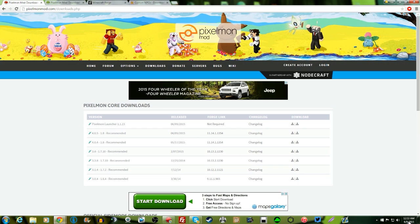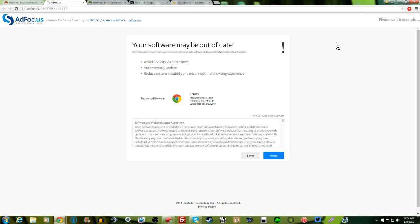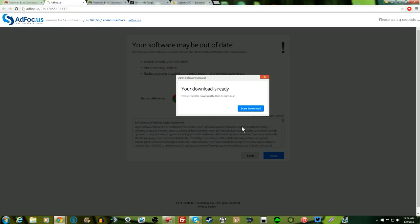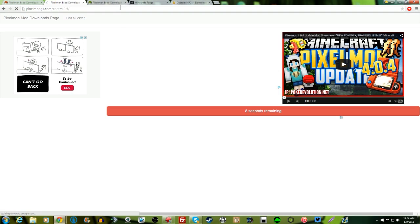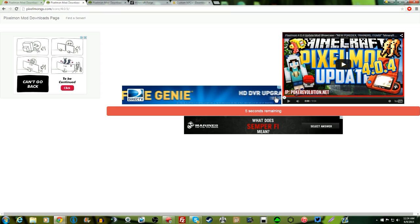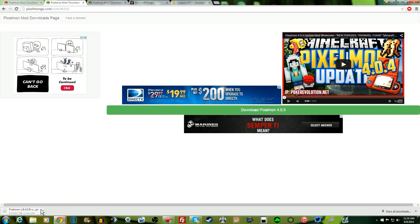It literally just came out — it is 12:53 a.m. on Tuesday June 9th, 2015. You're gonna click download on the first link over there. You're gonna have to wait six seconds for it to download. Don't click any of the other links because it might give you a virus. Then you're gonna skip the ad and it's gonna bring you to a page — do not click 'I love a download' because that might give you a virus as well. Then wait seven or eight seconds on the page at pixelmods.com/core/4.0.5, then click 'Download Pixelmon 4.0.5' and keep the file — it will not harm your computer.